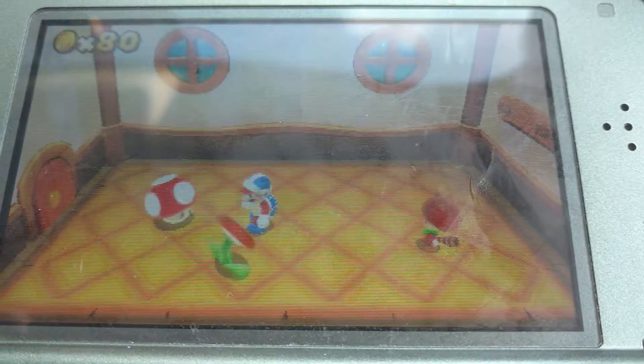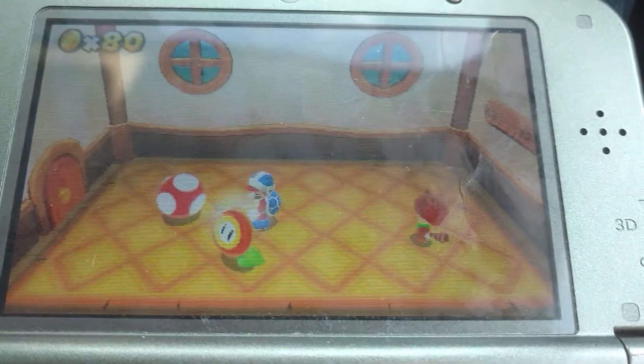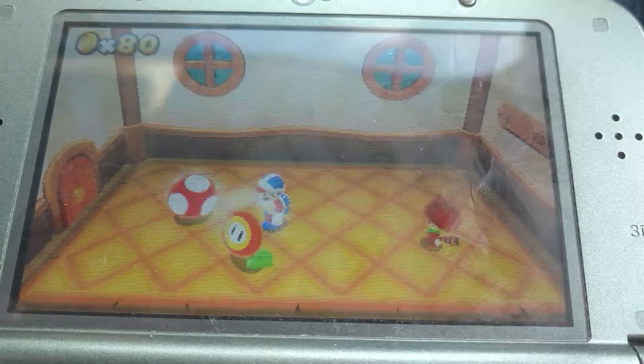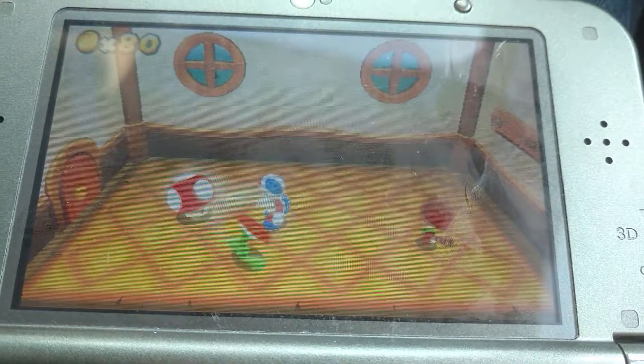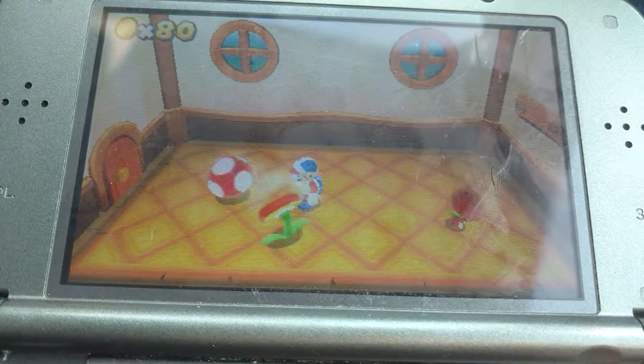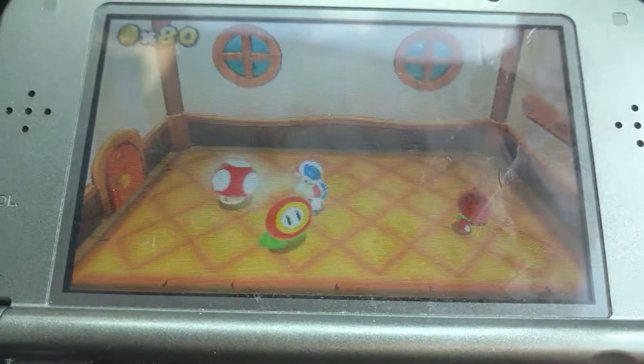There's a little oddity in Super Mario 3D Land with a mushroom in the Special World Mushroom House. If you throw a boomerang at it, it just goes straight through — or it should go straight through, but it doesn't. It actually stops for a second.